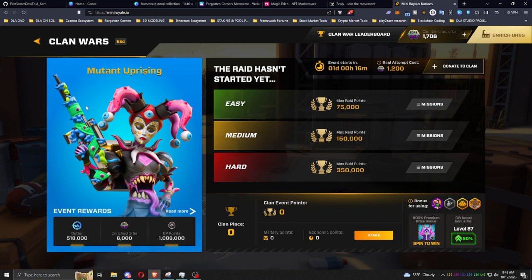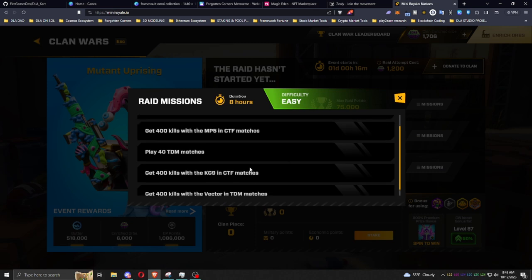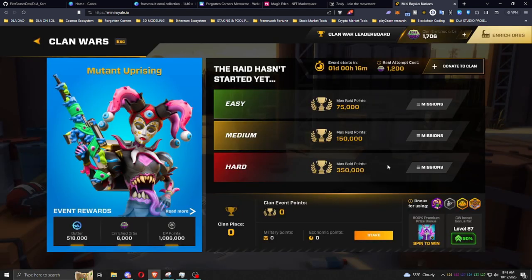Here you can see everything you need to see — the event rewards, the different raids we'll be doing. Not sure which ones we're going to do yet as the clan war starts tomorrow — we'll strategize that out depending on the amount of e-orbs we have. Right now we have 1,700, so we have enough to do one of these raids right away. By tomorrow we'll make sure we have plenty of orbs to do a couple raids over the weekend.